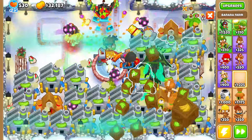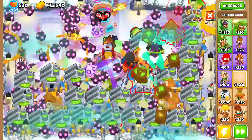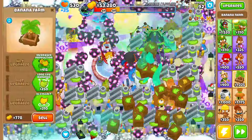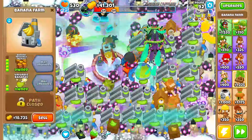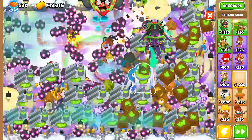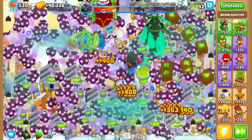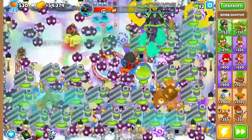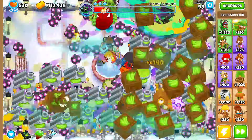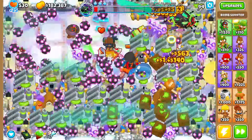I'm actually so confused about what I did on my other run — it was so vastly different. I'm so poor. Is this even doable? I'm gonna go ahead and sell everything and sell one of the overclocks, then grab Apex so he can shred through things.